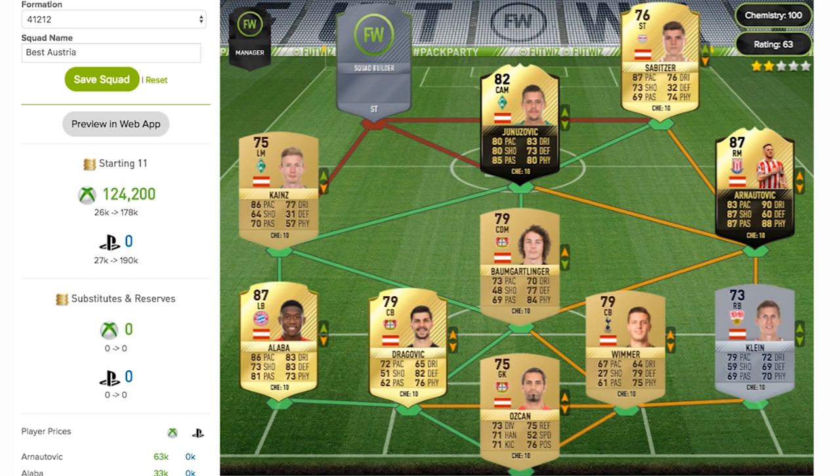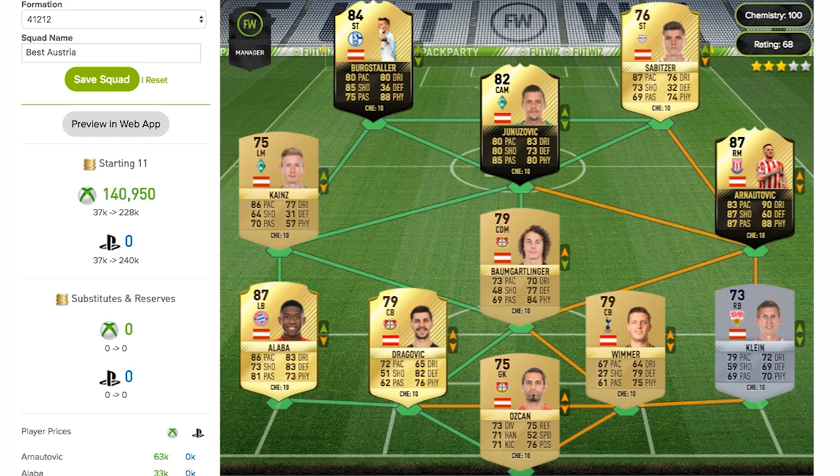To wrap up the team, the left striker is going to be Bergstahler — not too sure on that pronunciation, sorry if I got it wrong. He's an 84 rated in-form striker card playing for Schalke, once again another player from the Bundesliga, with some decent stats: 80 pace, 80 dribbling, 85 shooting, 75 passing, and 88 physical on his card.